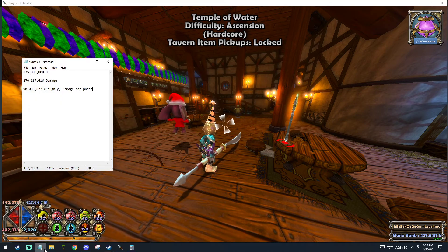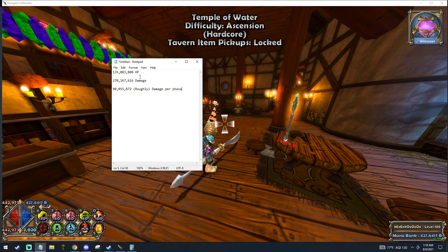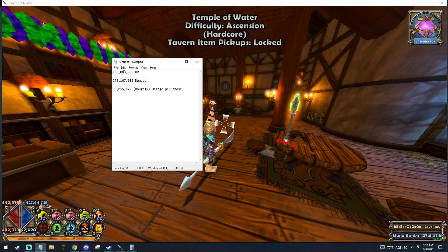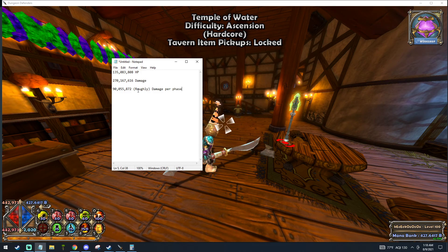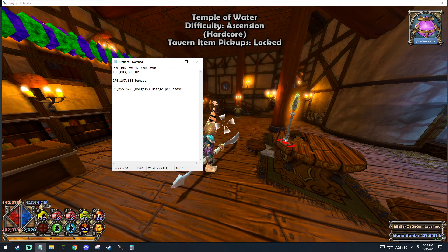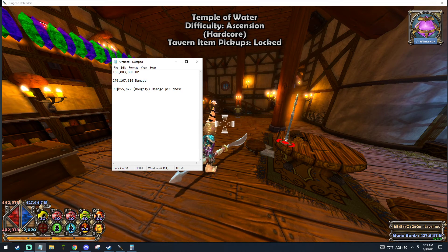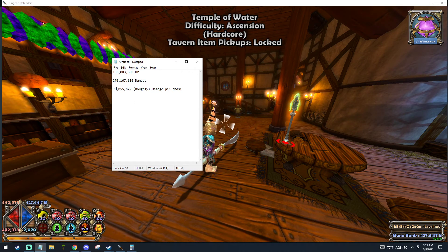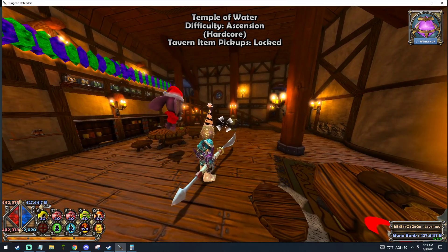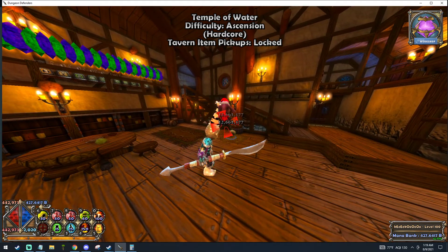The spider queen has 135 million HP, but in true boss rush everything has resistance, so the real damage you need to deal is 270 million. For each phase you need to do about 90 million damage. There is a little wiggle room - this is just a third of the total damage required, but it's accurate enough. You want to aim for about half of that per hit, which ends up being around 45 million give or take.